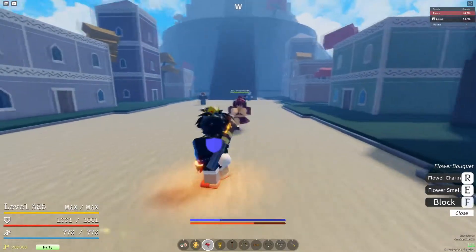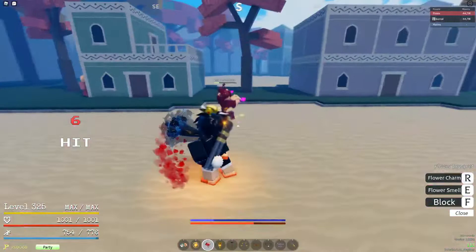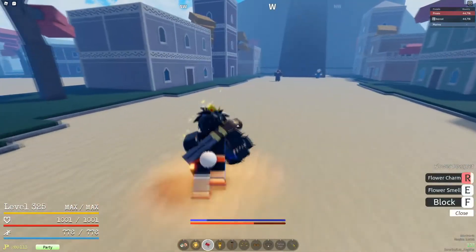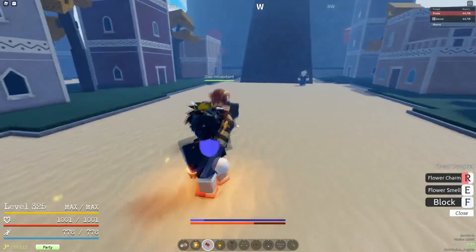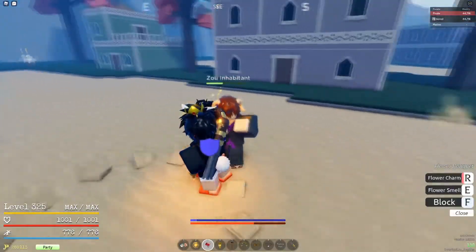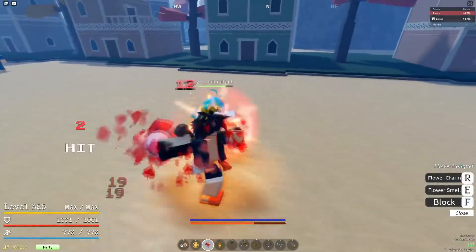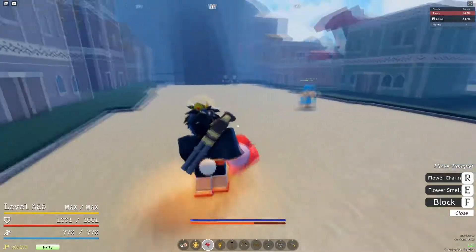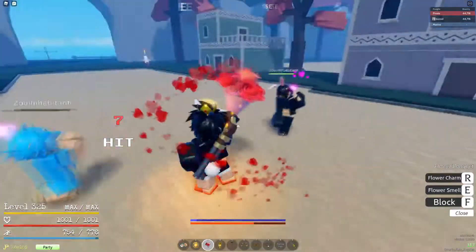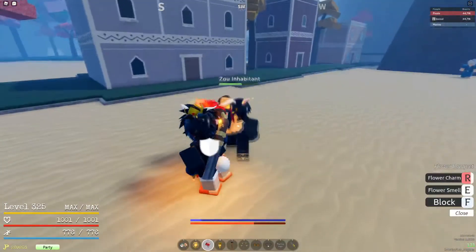Flower Smell is probably best used when farming bosses like Penell or Whitebeard where you're spamming moves a lot. The next move — and the reason people use this sword — is Flower Charm, which is a really big AOE stun move with almost no wind-up. This move is a combo starter and a combo extender. I believe this is the only sword that has a true combo extender that doesn't involve a wall — no other sword can do this, and I checked them both.